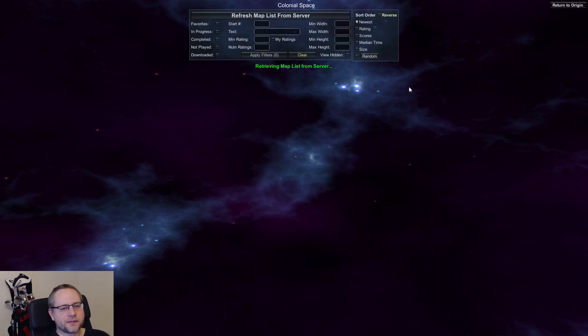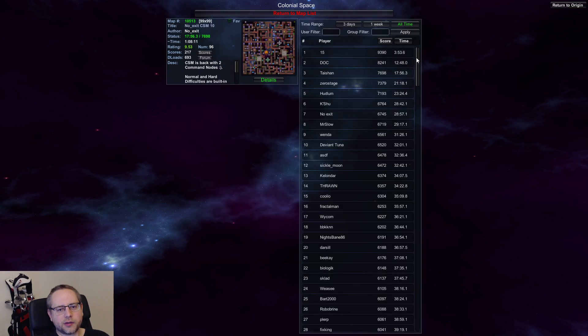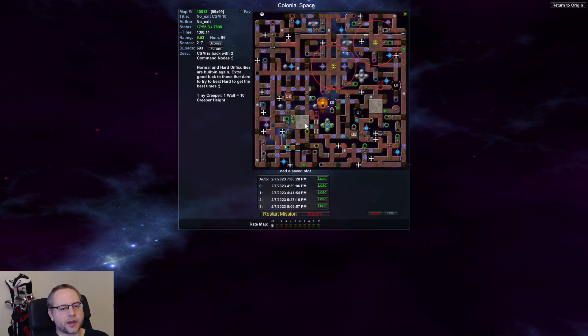This map is really new and not a lot of people have done it yet. I have the third best score here, and I can tell you the first two times were not legit — they cheated. I don't actually know how quick you can do this, but probably not quicker than 17 minutes. I think the time I got sub 18 minutes was really good. But yeah, 19:33 on No Exit CSM 10.